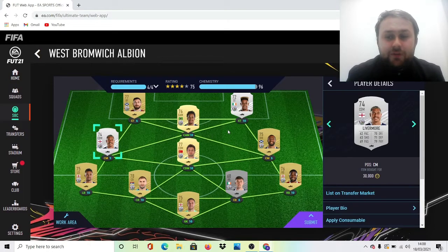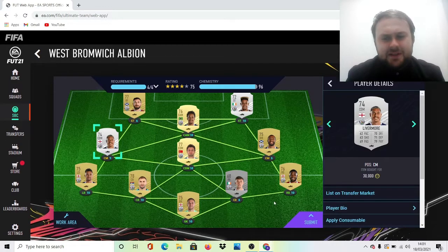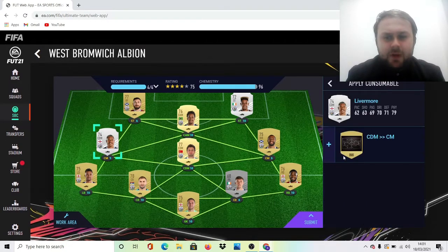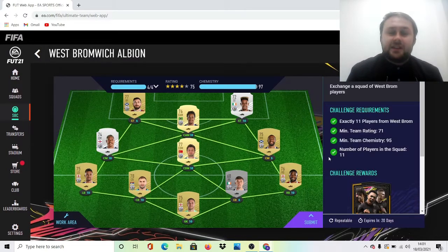As you can see, there are two packed players in there which would take it down to 94 chem, but if I add Livermore in as a CM it takes him up to 10 — it's 97 chem. You're guaranteed the 95 chem. All you've got to do is convert him into a center mid. It cost me two and a half thousand coins, so 70k altogether. That is how you do the SBC.